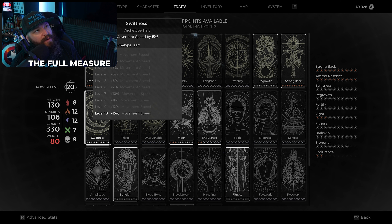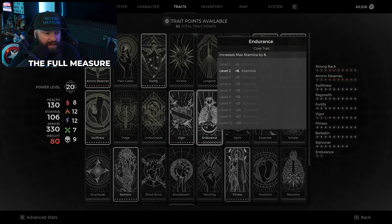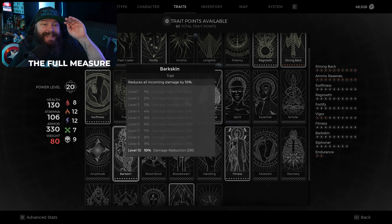We take Swiftness for 15% additional movement speed, Vigor for 30% more HP, two points into Endurance by default, and Bark Skin for another 10% damage reduction — which is again why we reach the damage reduction number we see in our stats. Fitness increases your evade distance by 30%, and it takes Misty Step — which is already really good — and makes it even better by giving you an extra 30% movement distance when you engage it.